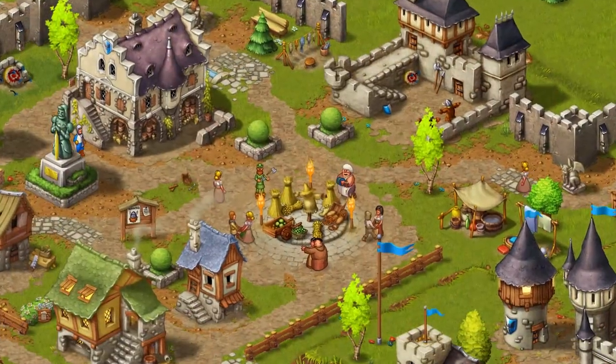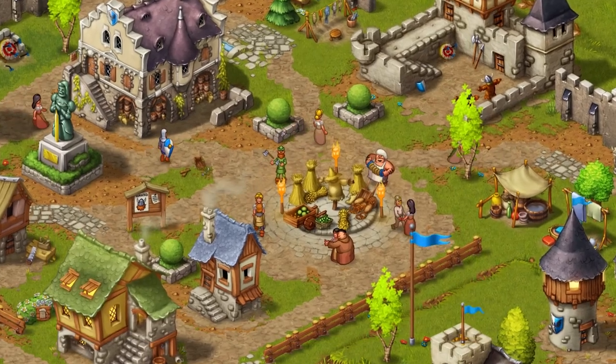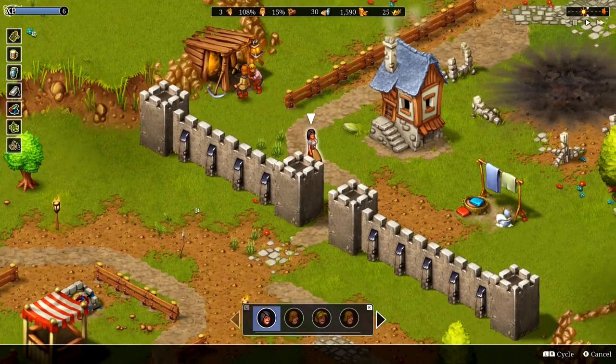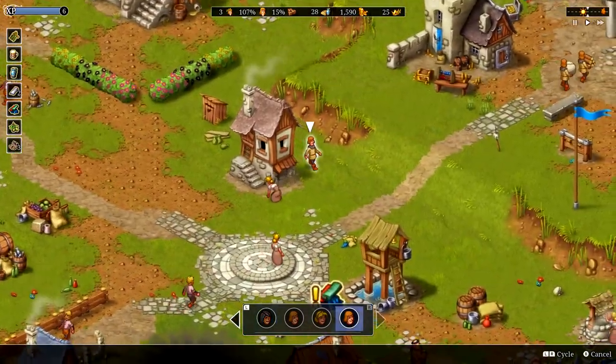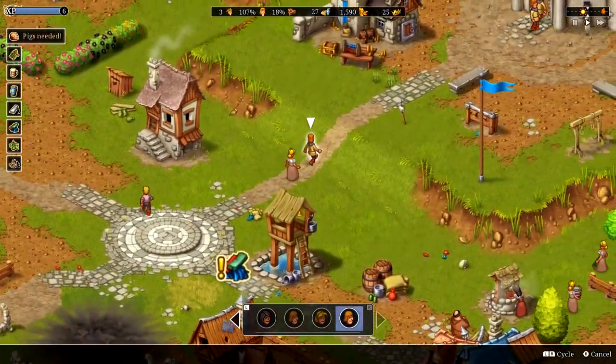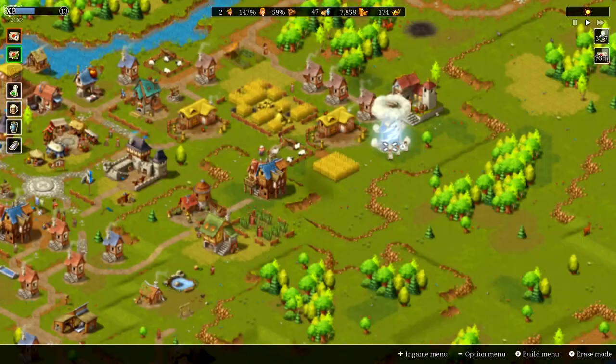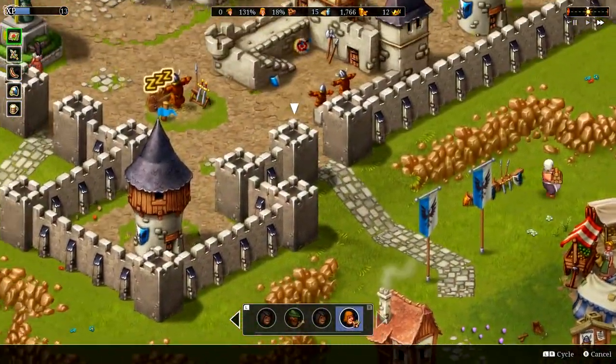Observe and watch as your Townies enjoy the town you build for them. You can even follow them around as they go through their daily routine. Cater to their individual needs and manage your economy with 45 different buildings and deep production chains.